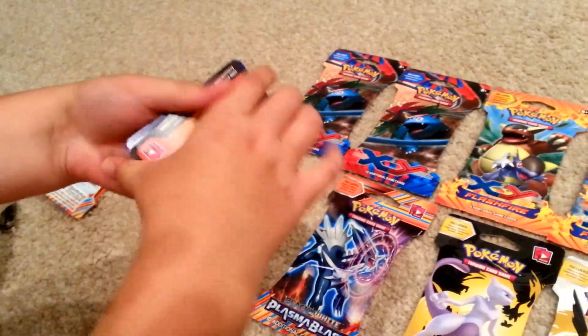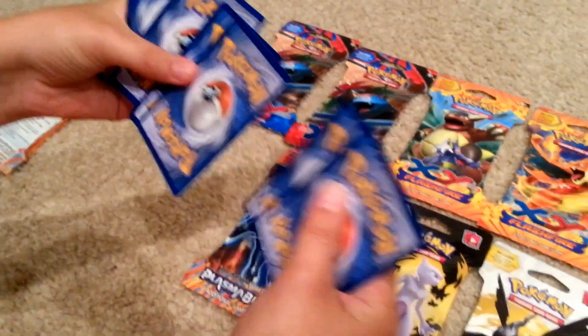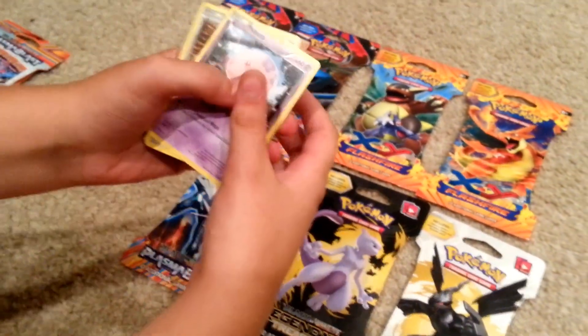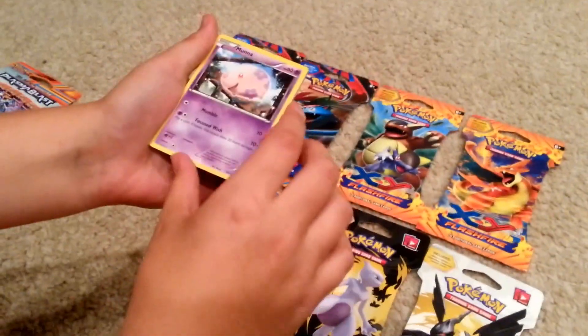I'll just throw all the garbage out to the side. There's the code card, I'll put that over there. We give these away — we don't play this, we just do this for fun. You have to ask nicely for the code cards, the TCGO codes or whatever. Let us know.